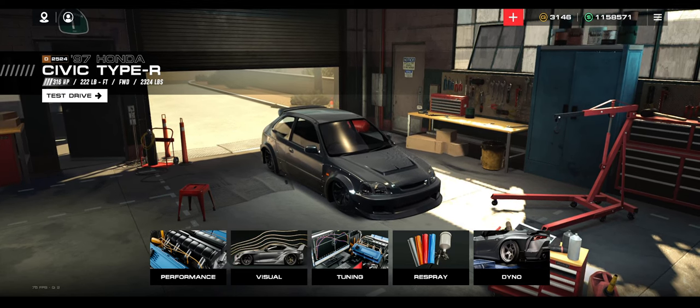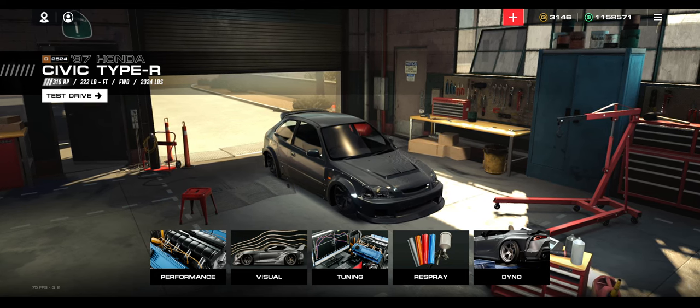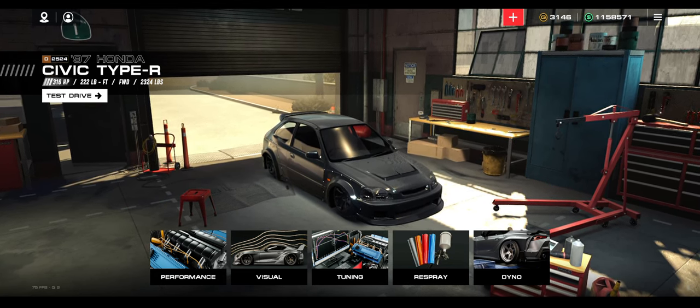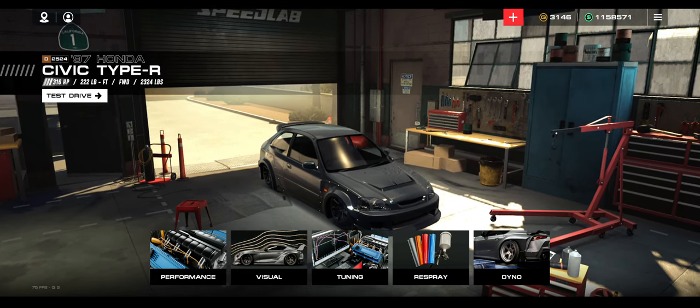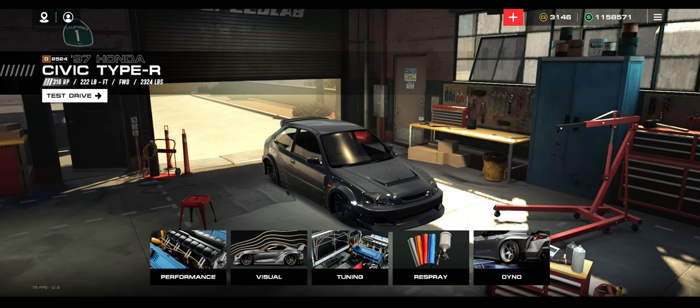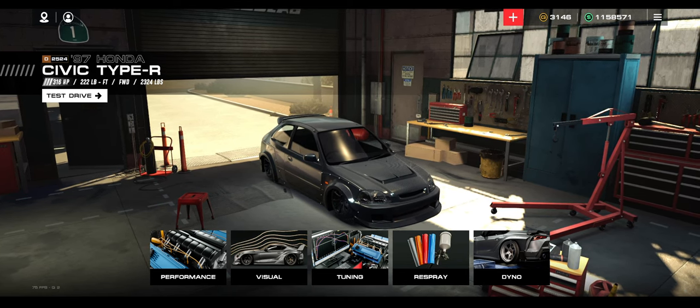Yo guys, what is up? Dave here with episode 7 of the Auto Legends Deep Dive series. I thought I was going to build a 400 horsepower Civic — apparently it maxes out at 316 right now, but that's not a big deal whatsoever. So let's get into tuning.